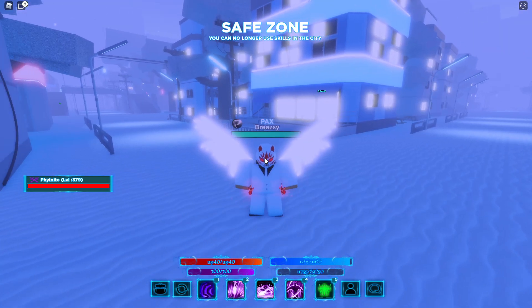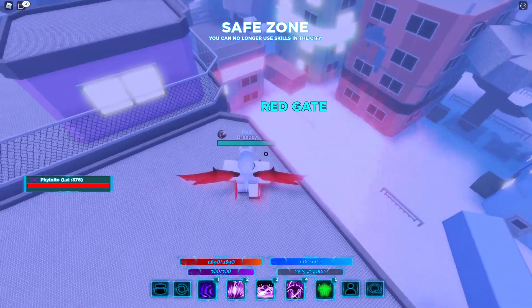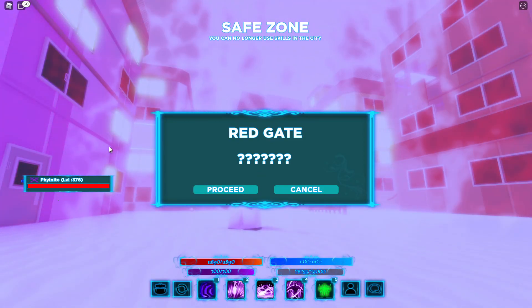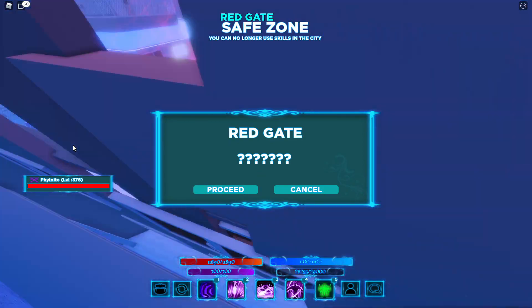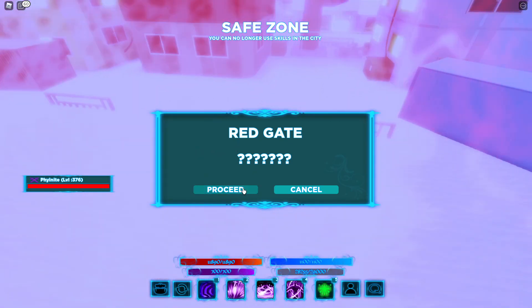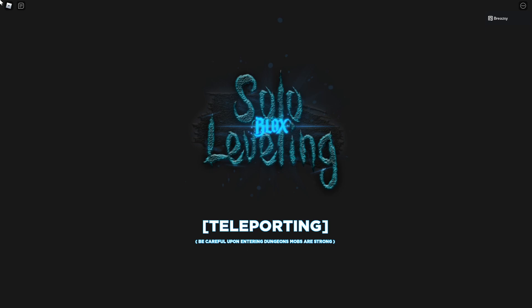I'm going to show you how strong I became by soloing a red gate. I literally didn't even move and after about 20 seconds a red gate spawned right under me. My friend Finity is in the party but he's probably going to reset because he wants the level — so don't mind him, it's still a solo red gate run.